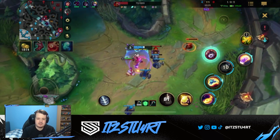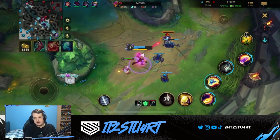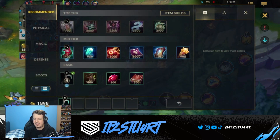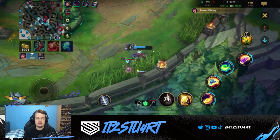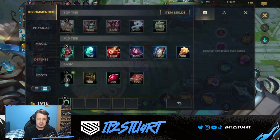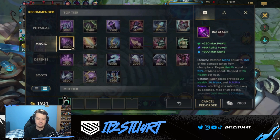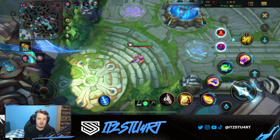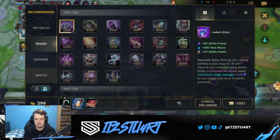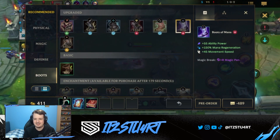Lulu is one of those supports that can't really do too much against Yumi because Lulu wants to sit back, relax, and wait until you get to a point in the game where your shields and heals allow your dual lane carry to do two versus one, which is quite nice. You can see I'm going for Luden's Echo as the first item - I don't need the boots early. It took me a little while to actually find the Luden's in the shop for a second there because I couldn't find the item for some reason.